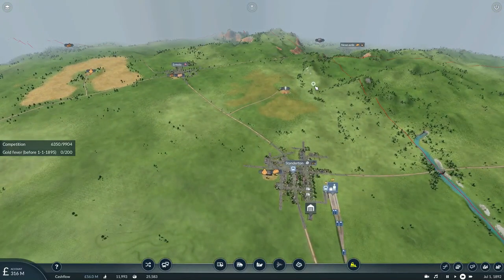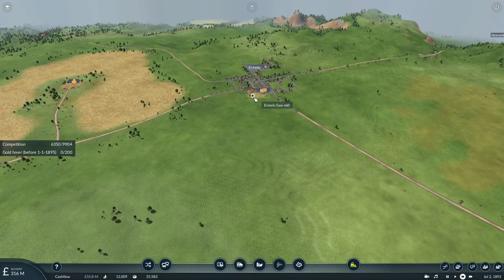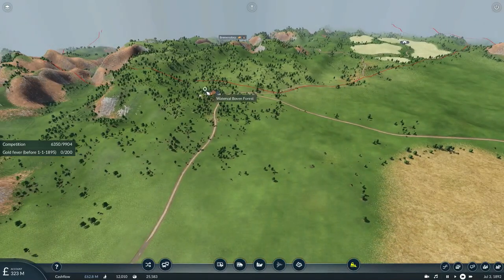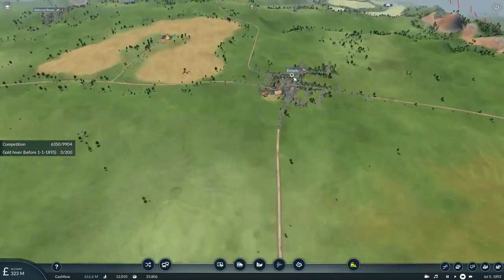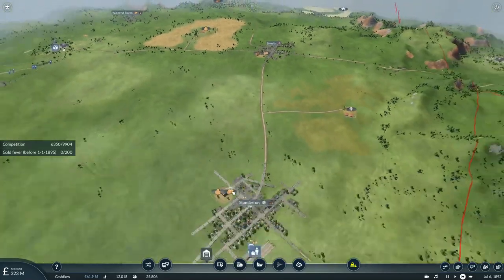The next industry to serve is the lumber industry, by connecting to the town of Ur-Meelo. We'll build a branch line to connect to this forest and deliver logs to this sawmill. We'll build the station on the same side as this, so we'll connect to the grain farm at the same time.